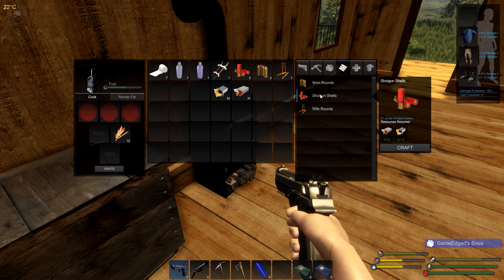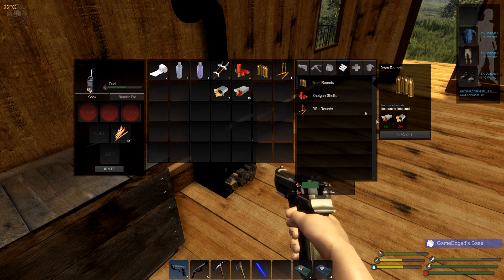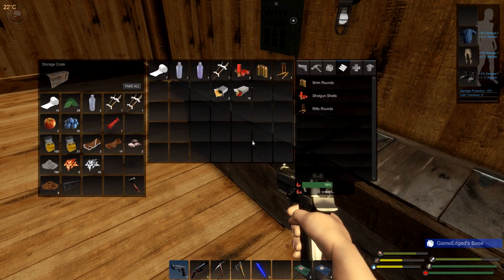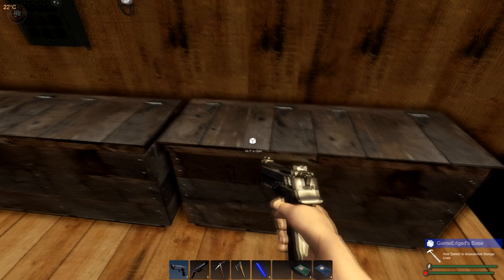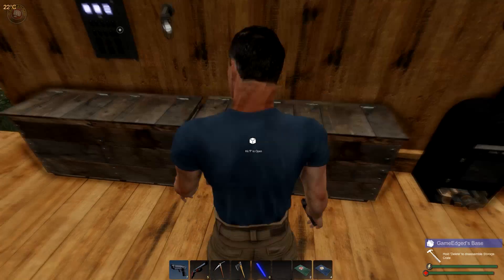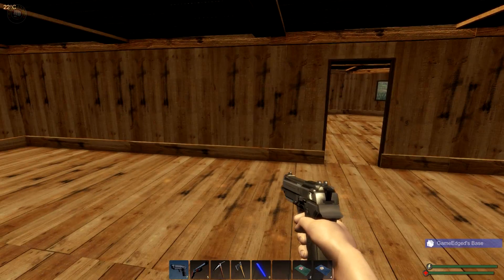Let's open this up. We could craft a couple more shotgun shells, which would be nice. Nothing else needed. Let's drop our stuff here and there — we got some ammo at least, that's good. We'll put the SVT ammo on the left.